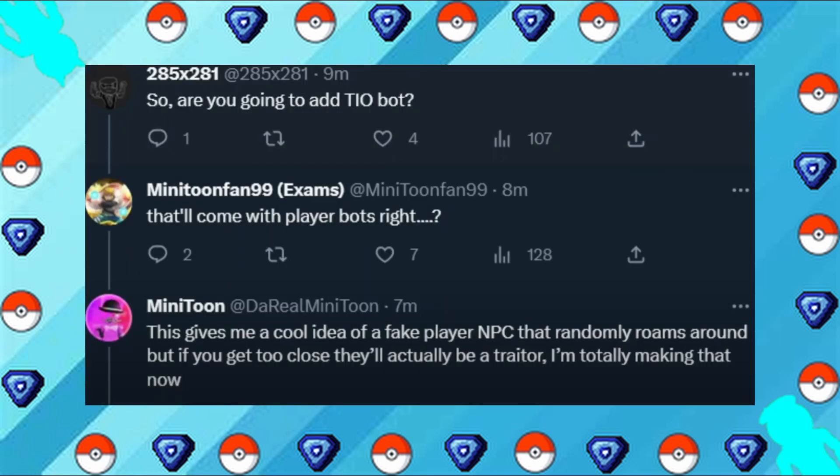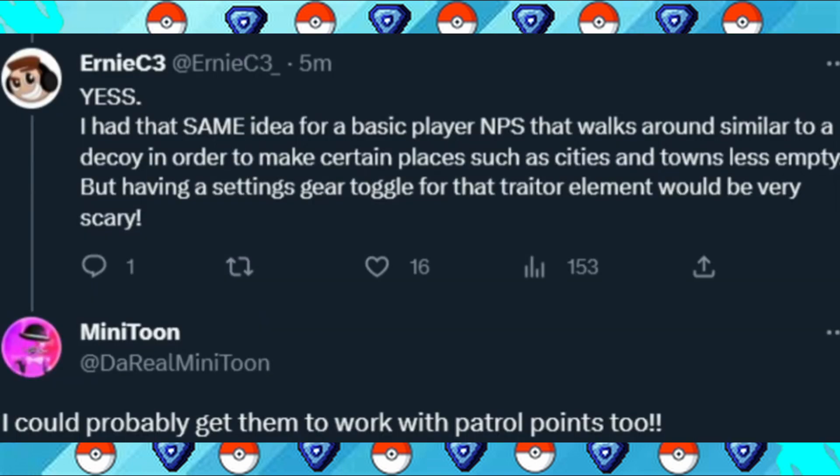But that's still not all. We're not only getting a TO NPC, we're getting a player NPC. I guess the player NPC is aggressive if you get close to it — like a traitor NPC. It would be cool if we could have a friendly player NPC where it has a gun and if you give the player NPC bullets, it will act like a regular NPC like Doggy, Pony, Zizzy, or Bunny. And apparently the player NPC is also going to have patrol points.